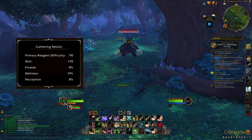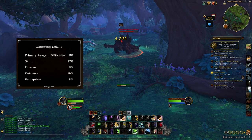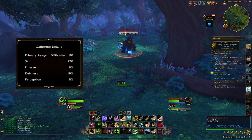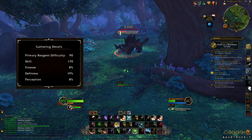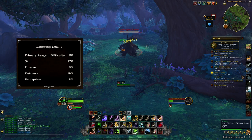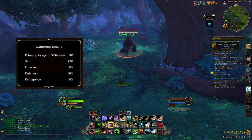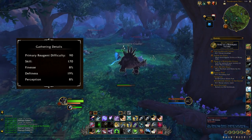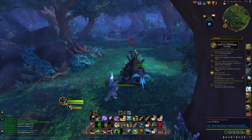Deftness simply increases skinning speed — the higher it is, the faster you're going to skin a mob. Perception increases the chance of rare materials dropping while skinning. This one does not show up as a proc; you basically just get the perception percentage added to your base drop rate, so it's difficult to know for sure what it's affecting. I do think it's reasonable to assume it affects the drop rate of hides and all the other materials that only come from certain creatures, because both of these have Perception in their talent trees, which would be absolutely useless otherwise.